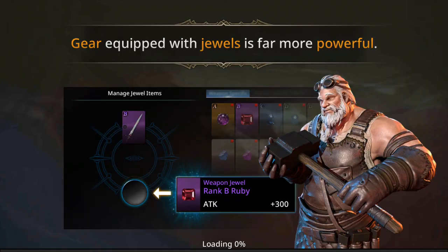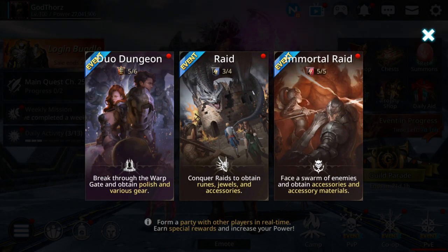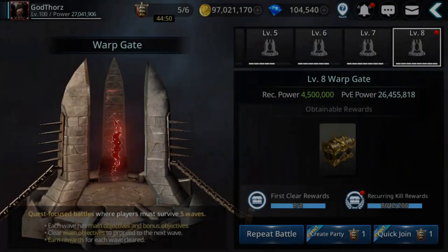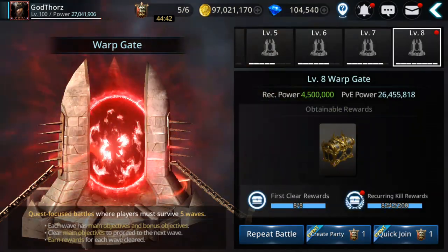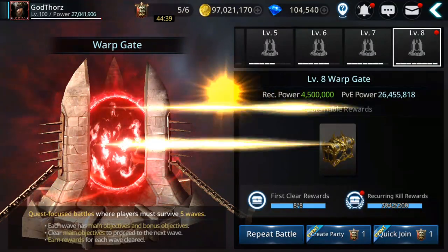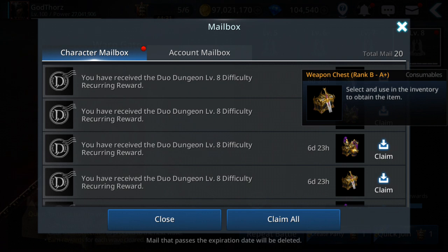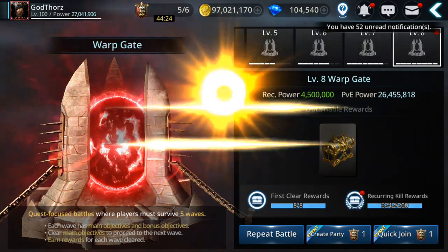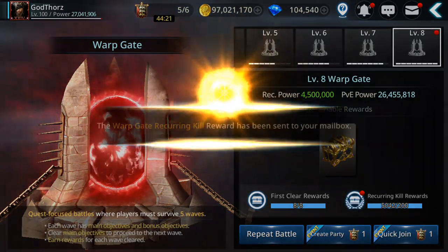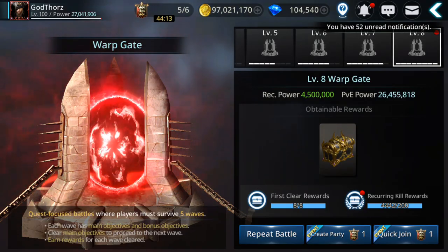Now let me show you where you can get more gear. The most common way is from doing duo raids. I recommend doing levels 6, 7, or 8 - you get recurring rewards. You can collect plenty of them from your mail: armor and weapons from rank B to A+, and you get lots of them. This gear you can disassemble for a chance to get those materials to craft the morphing crystals.